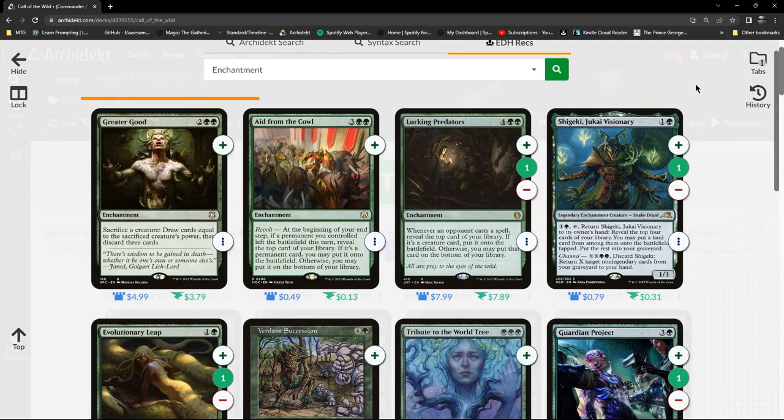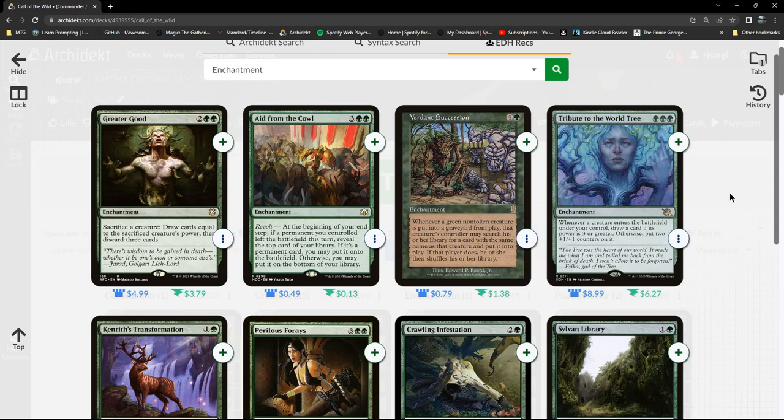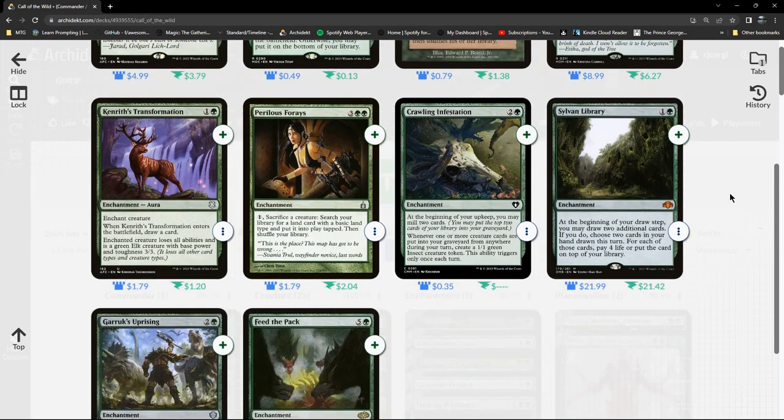I also need to look at utility lands. We're in a mono green deck so obviously I'm not looking at dual lands or mana fixing — that's pretty easy. I might want to play around with a Garrix. Yeah, what the hell, okay.